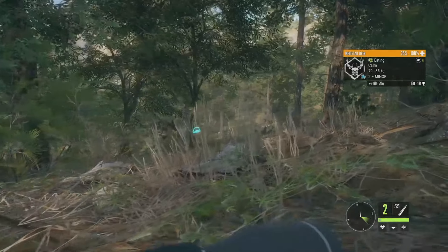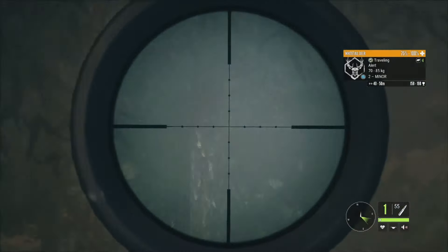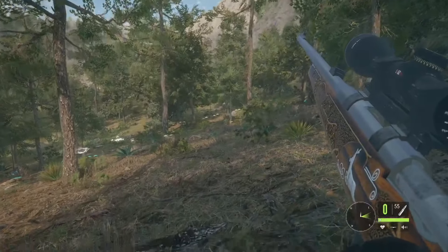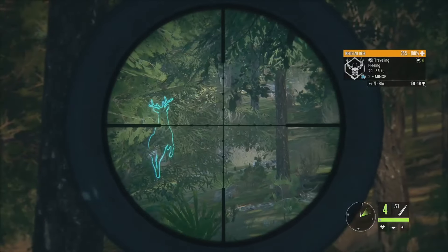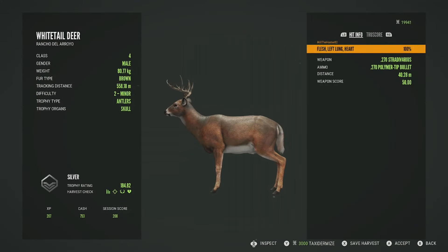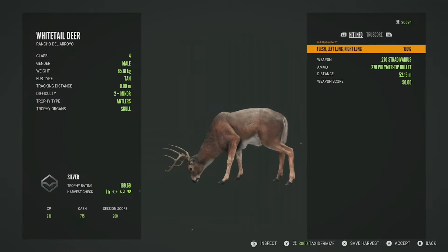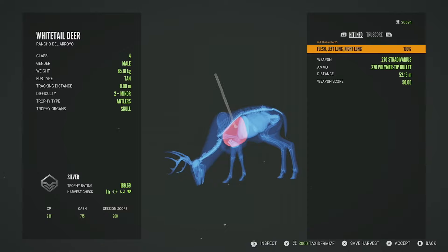We might be able to get a couple of them if we play it right. I'll stand up and see how this goes — wait for that one to put his head down, take the big one, then swing around and get the other one. We got both of them — that worked out perfectly. Here's the one that wasn't max weight but had the better estimates — he's a silver 184.82, left lung and the heart, fantastic shot. The other one is a silver 189.69, just a little bit bigger, shot in the left lung and the right lung.